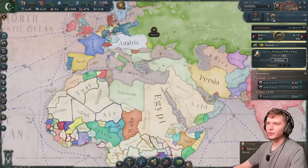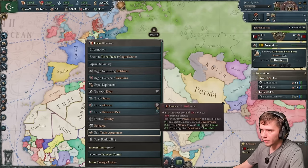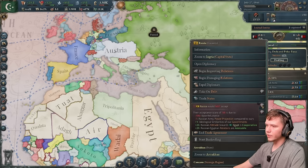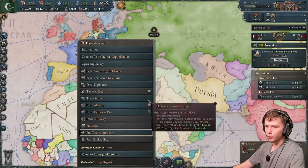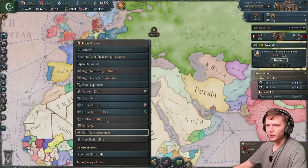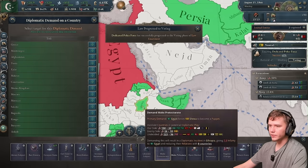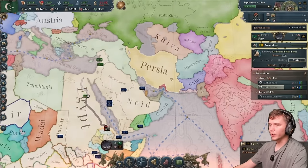We are now a great power. Alliances become so much easier. We're cooperative with France — actually pretty close to friendly — so we could probably get an alliance with France. In the meantime, we keep making protectorates. We've got to keep expanding our empire. Expansionism at all points, always.